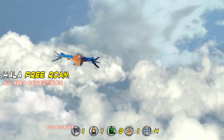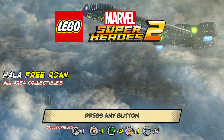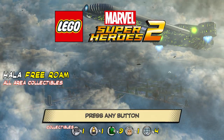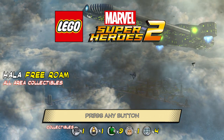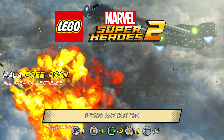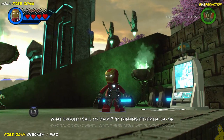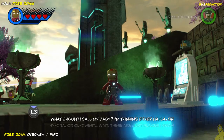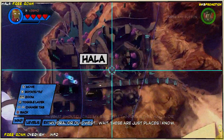Hey everybody, it's Brian with Happy Thumbs Gaming and we're back with Hala free roam for LEGO Marvel Super Heroes 2. We're gonna get all of the collectibles scattered throughout. There's a handful of puzzles, a couple of missions, a Stan Lee rescue, and of course we've got that gold brick monument too — which every one we find goes up ten bricks, so we should be able to complete them all as long as that continues.